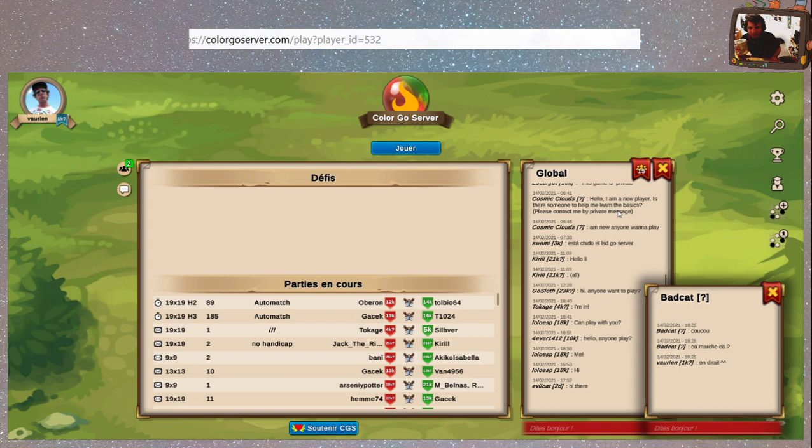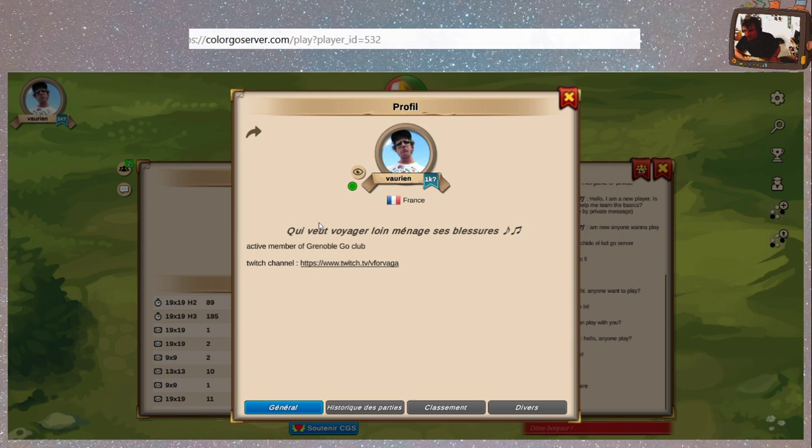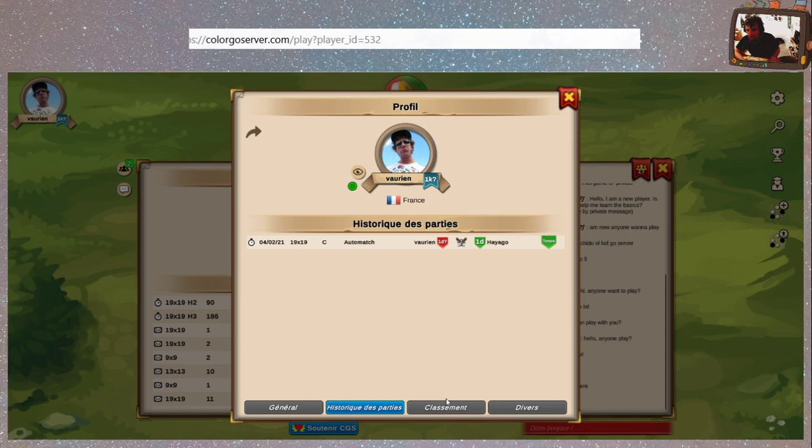On va quand même regarder notre profil, parce qu'on a regardé celui des autres. Club de Go Grenoble, Twitch Canal — j'ai mis le Twitch mais je l'ai pas vu apparaître, donc probablement qu'il faut le demander aux admins. Historique des parties : je n'en ai qu'une que j'ai perdu. Et donc classement et id — pas grand chose en plus.